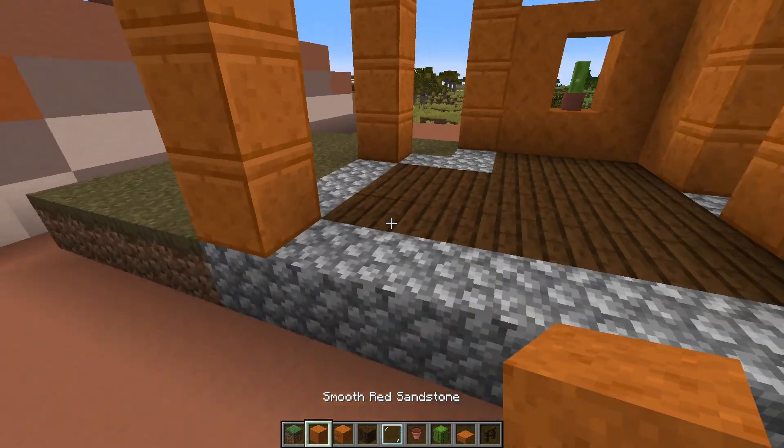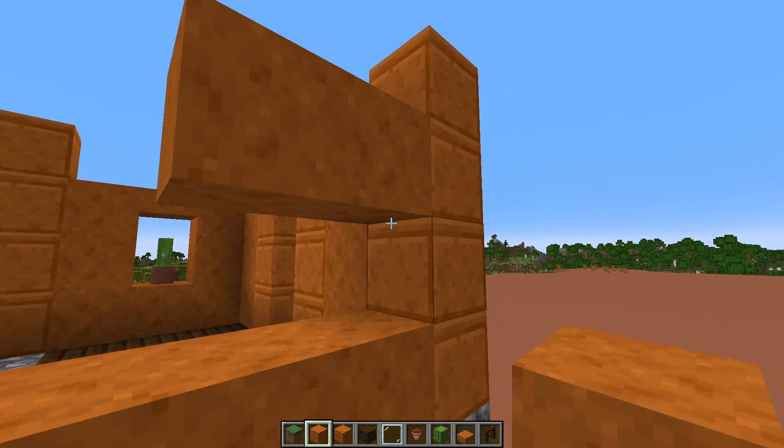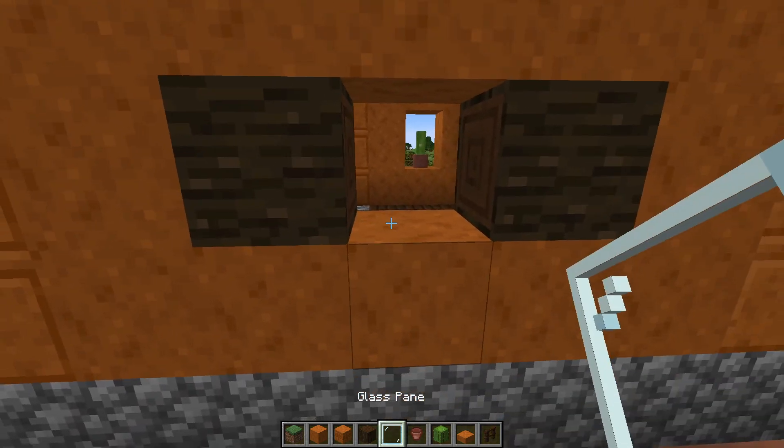Smooth red sandstone again on this side — this is where our window is going to be. Place the dark oak log on one side, glass pane in the middle.